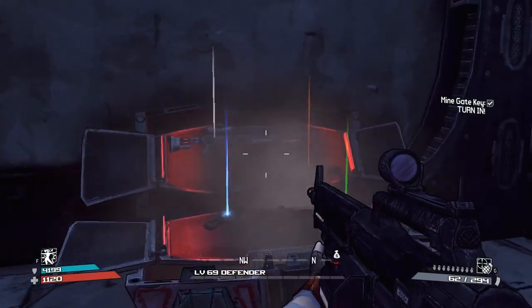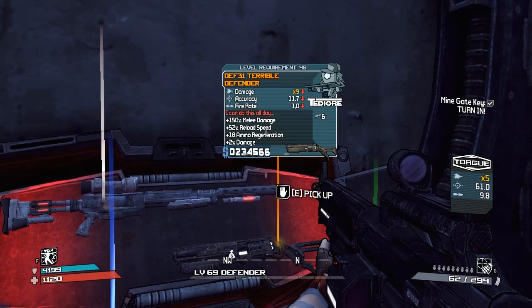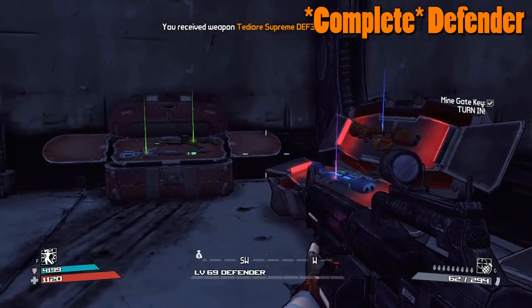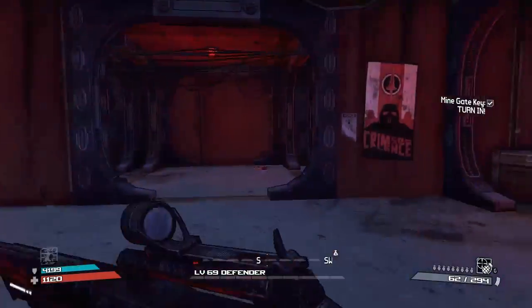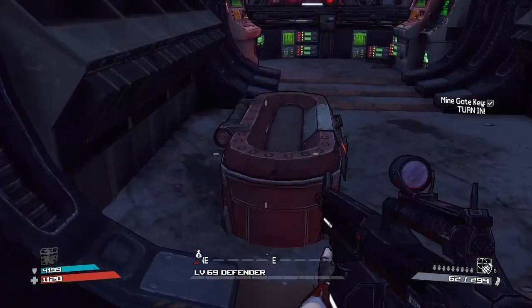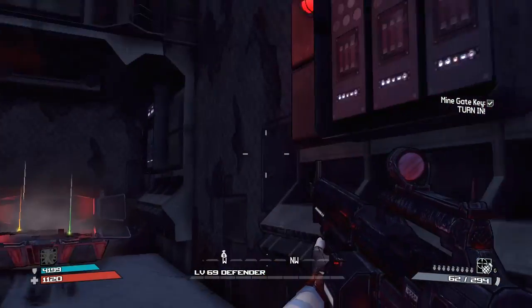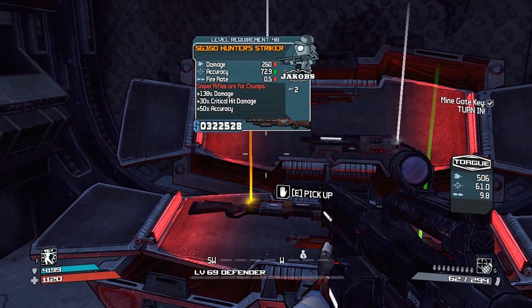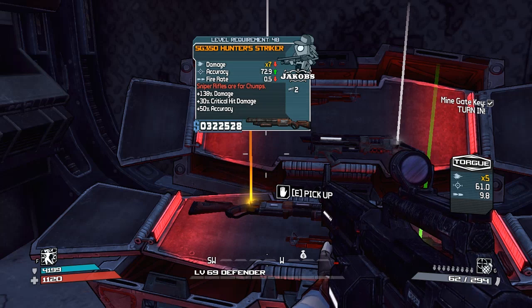A legendary there - this is the TDR Defender. We've only got the Equalizer so far, so once again another one to cross off our list: the TDR Defender. What would I do if I got a pearl right now - I'd be pretty excited actually. Oh - Jakobs Striker! I don't believe we've got the Striker - no we haven't, there we go, one more to cross off the list: the Jakobs Hunter's Striker. Three-time returning shotgun, it's in all three Borderlands games.